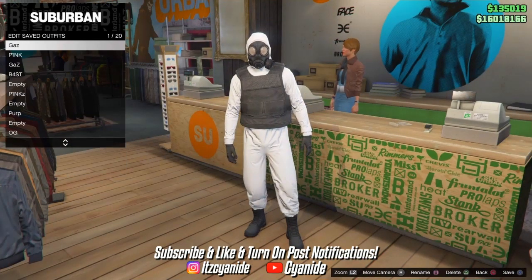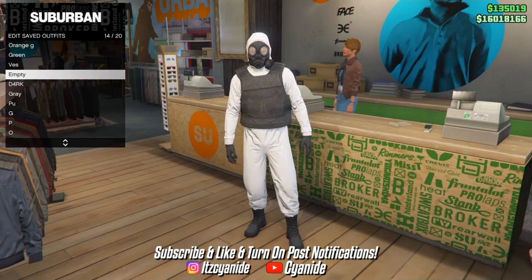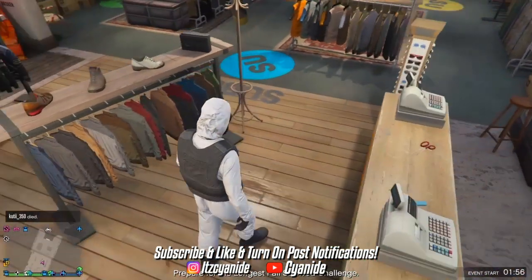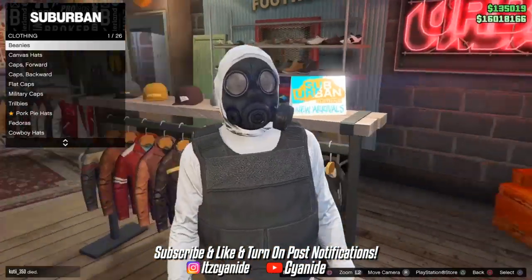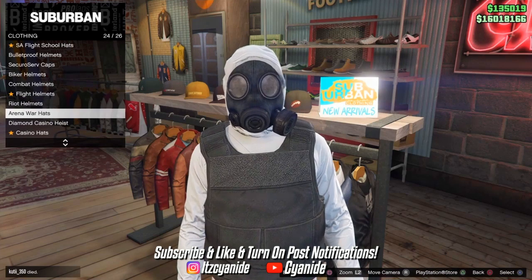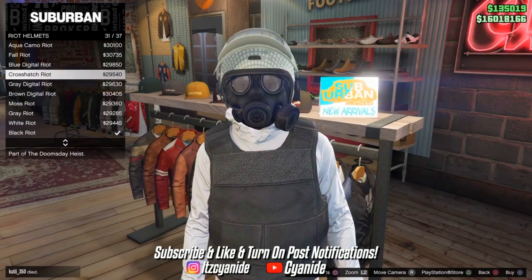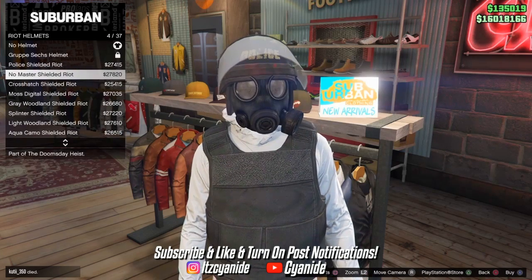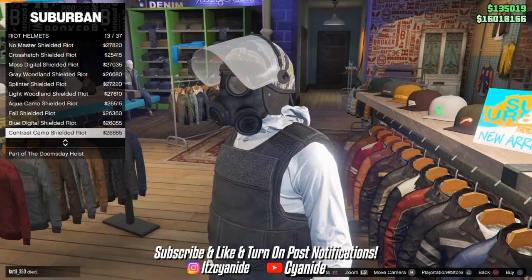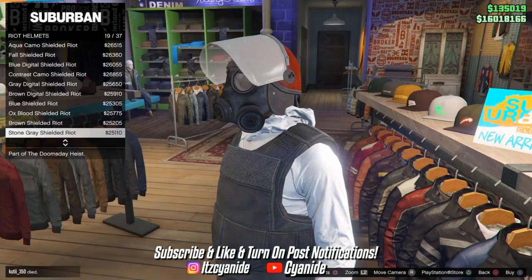Go to the front counter and save this outfit — name it anything you want. Double save your outfits to guarantee they save, since Rockstar's cloud save doesn't always work. Then head to the hat section, scroll down and back up to riot helmets, and find the white cream-colored one.